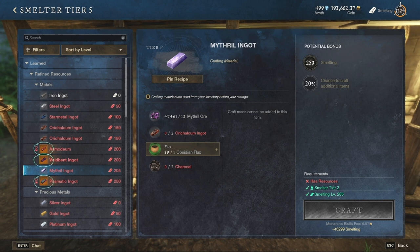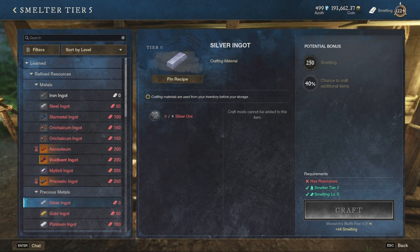There are 3 other ingots that we will skip in this episode as they have legendary status and their usage is more specific. With that we move on to precious metals, starting with silver. Same as iron, silver doesn't require any skill level in smelting — it can be produced simply by using 4 silver ores to receive 1 silver ingot.